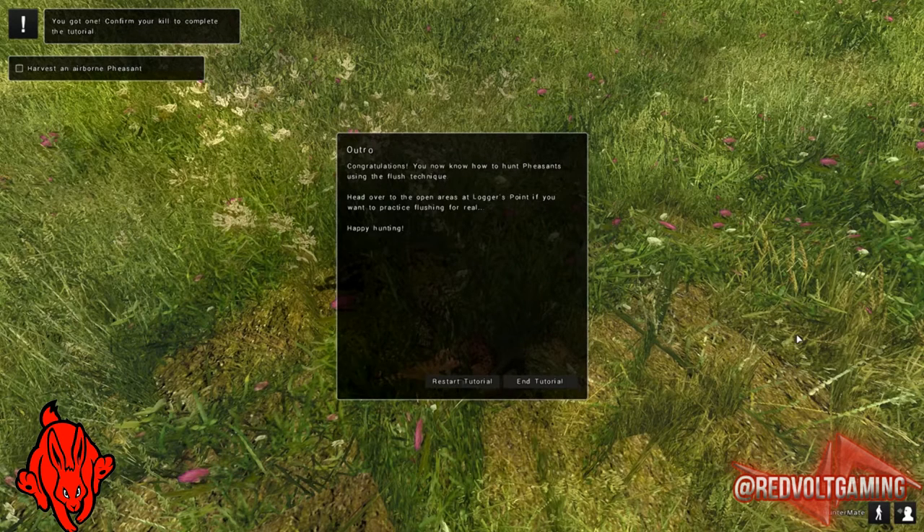Head over to the open areas at the longest point if you want to practice flushing for real. That's the end of that one. After failing the first time, not really a first-person shooter game on PC - I've played them on consoles. But yeah, I need to get used to the whole mouse and keyboard thing. That's the end of this episode: how to flush out a flock of pheasants and shoot them while they're in the air. Give us a subscribe if you liked that video, definitely more to come. Really enjoying this game. Also give the video a thumbs up.